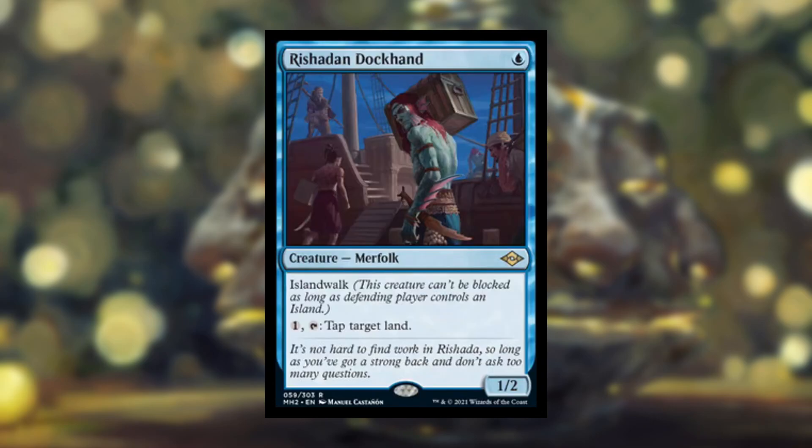Next is Rishand Dockhand — a 1-cost 1/2 Merfolk creature with island walk, so it can't be blocked if an opponent controls an island. You can pay 1 and tap it, along with tapping a land you control, to tap a target land. So you're tapping one of your lands and this creature to tap down one of theirs. If there's a problematic land you want to deal with — a Gaea's Cradle, something like that — this is kind of land destruction in blue. A 1/2 for 1 with island walk already has its merits.